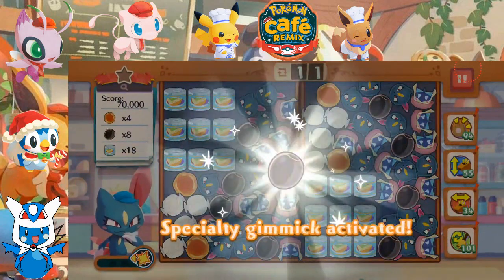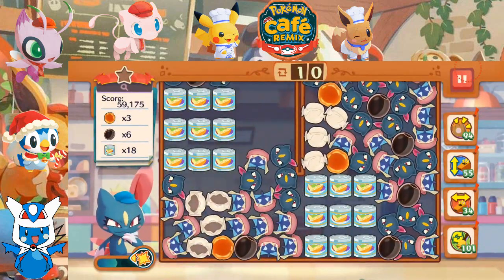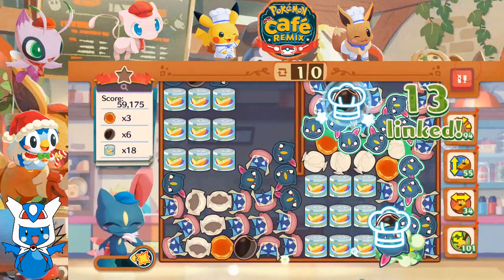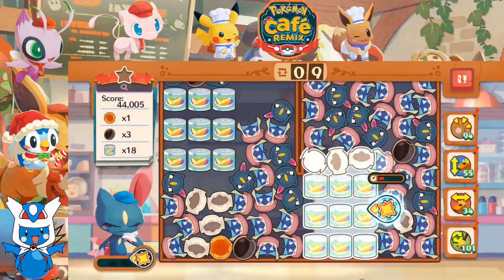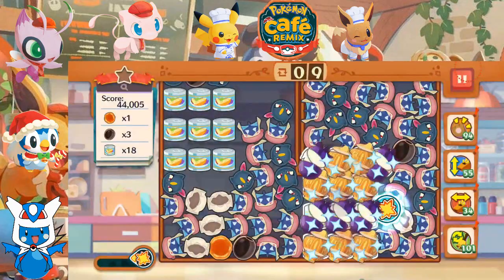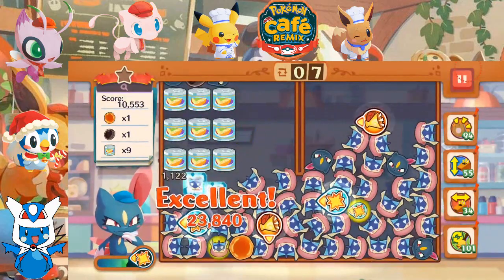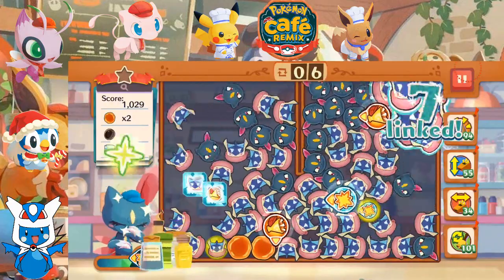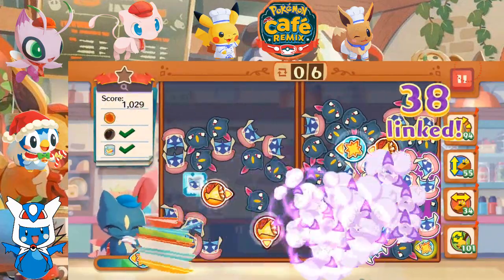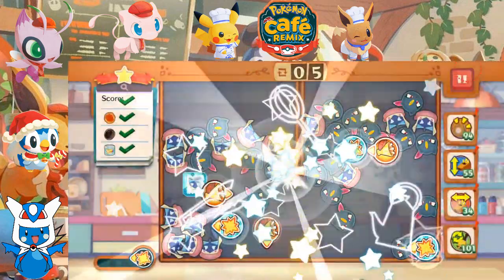We got olives to work with, which tells me that I want to be cautious. Let's do this — let's get rid of these cans, including that olive. And there we go. We got three skills on the board, five moves remaining, three-star challenge. All right, Smeasel, let's see what you got.